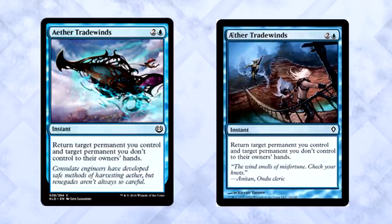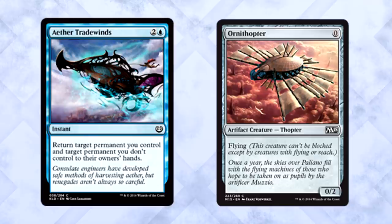Aether Tradewinds is getting a standard reprint for the first time ever. I usually don't mention common reprints, but this one has particularly specific value — it can return any permanent, including lands. Not something that Wizards puts in standard all that often anymore. We're all expecting Ornithopter to come back, right? Imagine the Tradewinds and that card — 3 mana, set your opponent back a turn. Seems decent to me. The Tradewinds is certainly a valuable card.